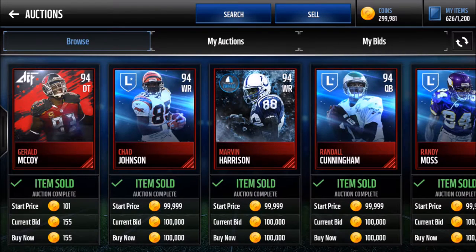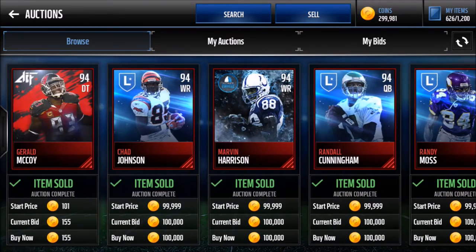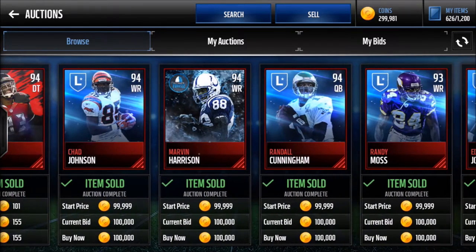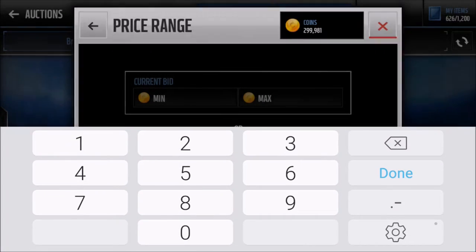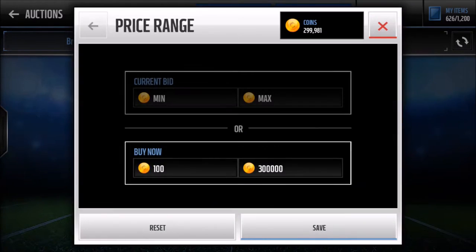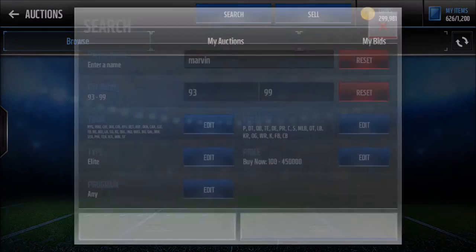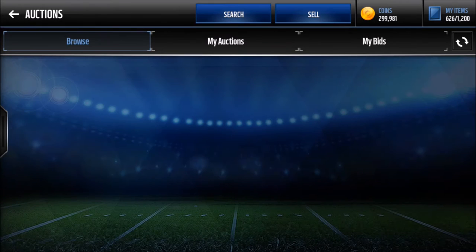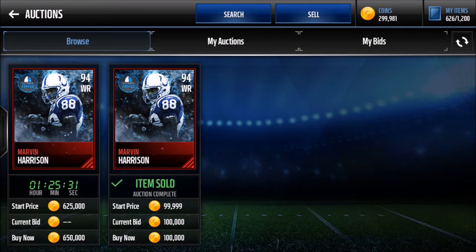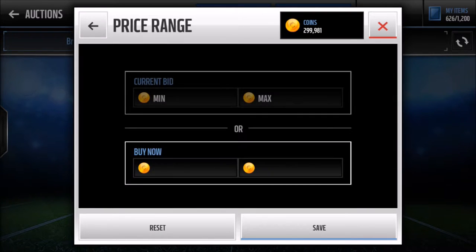Yeah, look at this round — this is exactly what we're looking for. People are putting these up for cheap. Look at that Marvin Harrison for 100k — I could probably get that. Let's check his value — he's going for 300k... not even 300k, he's going to go for so much. Ultimate Freeze players for some reason are going for so much. Look at that — he's going for 600k and I could have gotten him for 100k. That's just an example, but it looks like I just found a really sweet filter.